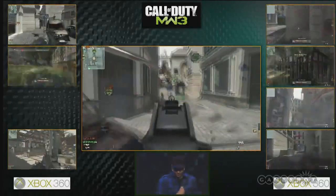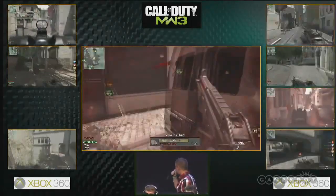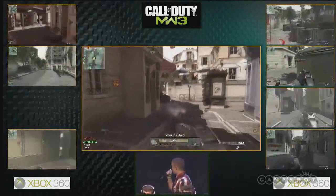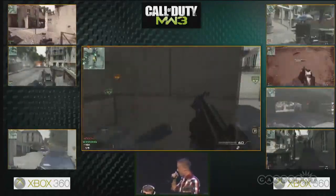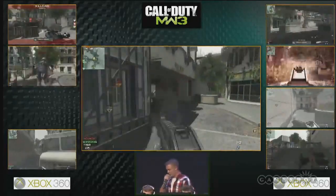As time is dwindling down, that's an Optic team up top continuing to lay it on, making sure no one touches B. That entire map was controlled - A and B was controlled by Optic literally almost the entire time, with Infinity only able to hold C.